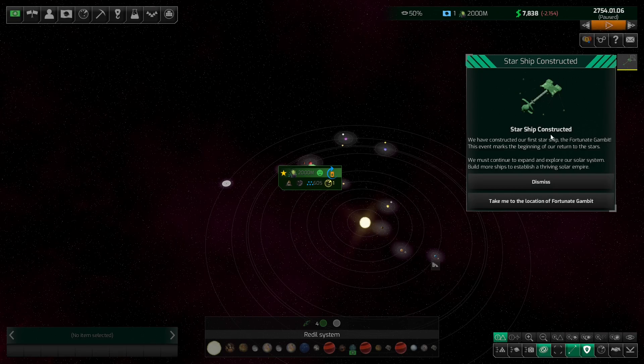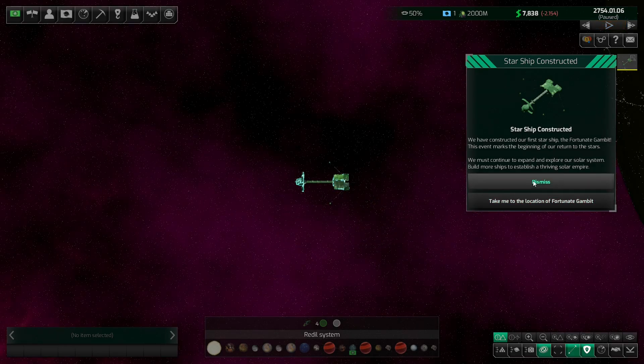Okay first thing that's going to happen is starship constructed. We have constructed our first starship, the Fortunate Gambit. This event marks the beginning of a return to the stars. We must continue to expand and explore our solar system — build more ships to establish a thriving solar empire. Let's go to that location. There he is.